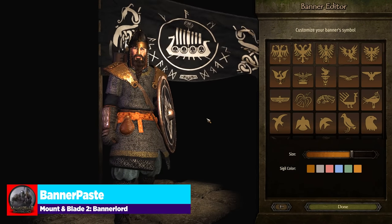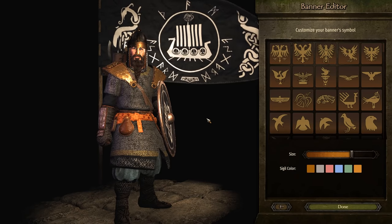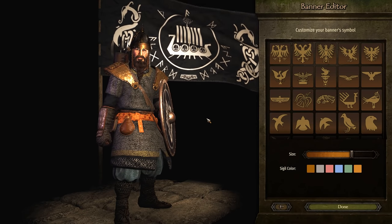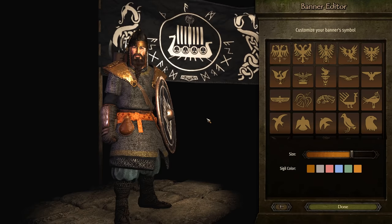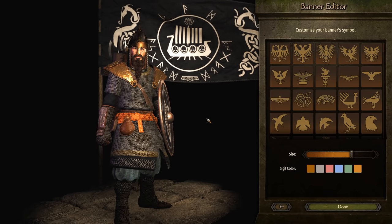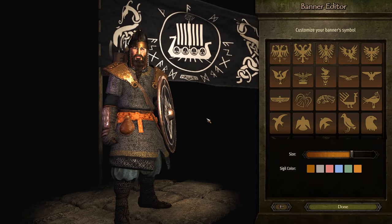If you haven't been to the subreddit for Bannerlord banners, do yourself a favor. Banner Paste allows you to put custom banners back into the game — a feature that was shut off because people were pasting banners improperly, causing crashes and flooding TaleWorlds with false bug reports. This mod re-enables it. As a word of advice, if it crashes when you paste a banner, you probably copied it incorrectly — do not submit a bug report. This is an absolutely necessary improvement to the game.